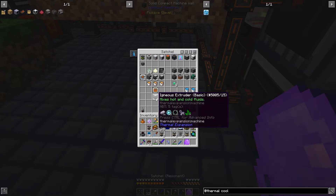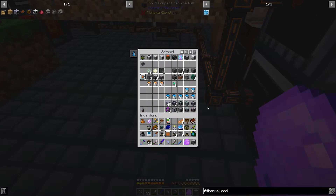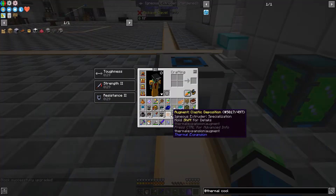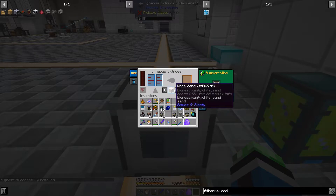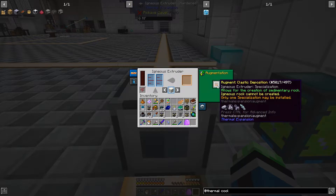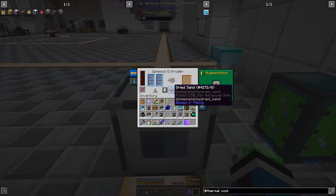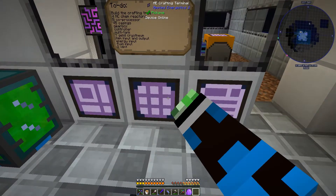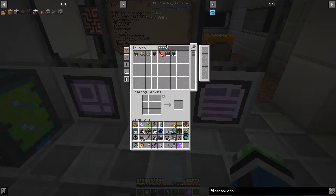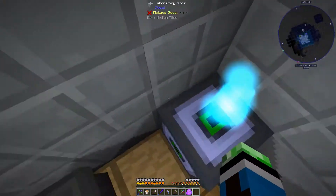Mainly because we need an igneous extruder. I forgot an upgrade kit — I will be right back. Might as well install the augments while I'm out here, so I can save some room in my inventory. I have a clastic deposition igneous extruder in here — this causes the igneous extruder to only produce sedimentary rock. That'd be sand, sandstone, limestone, gravel. I want this thing producing sand for the induction smelter, because the induction smelter can't exactly run without sand. I'm probably going to need more fluid conduits as well — or I need to put the sand somewhere where it makes sense. Let's get back inside.